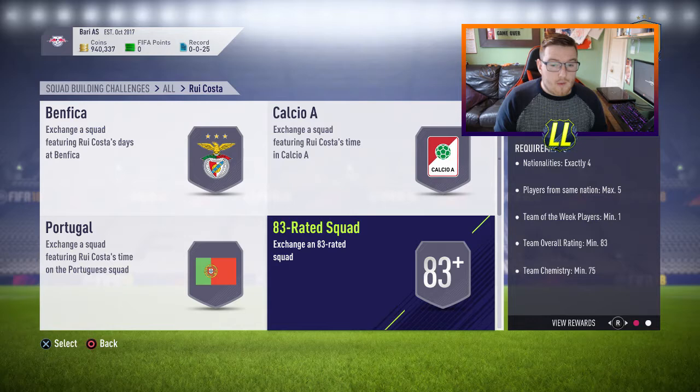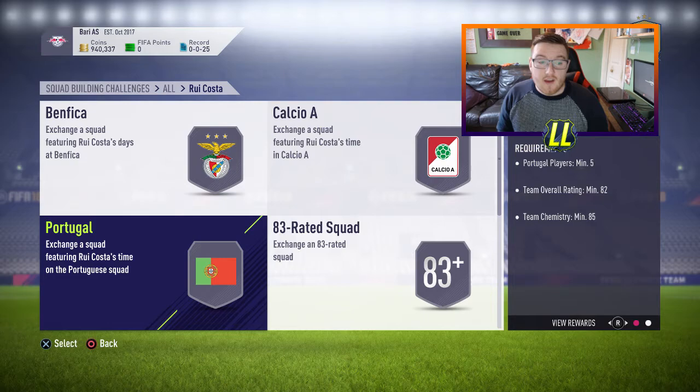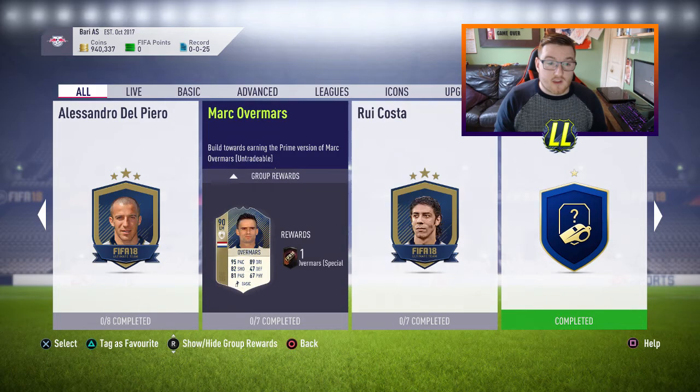I know Rui Patricio who's a Portuguese player — Portuguese players minimum of 5 in this one. When he got an in-form he went up to about 7k or 8k for Rui Patricio near the end of his time in the Team of the Week. So that's another example of a Team of the Week player that did go high because of this SBC in particular.